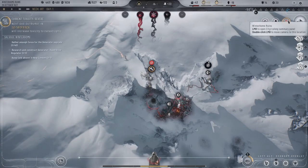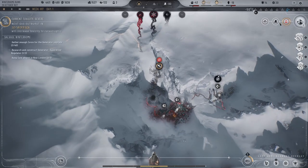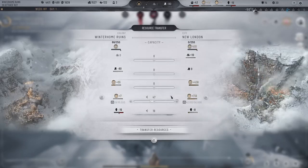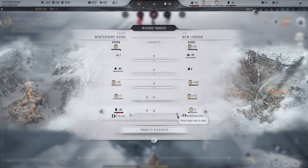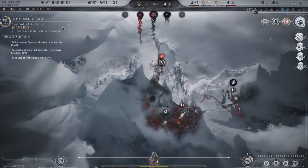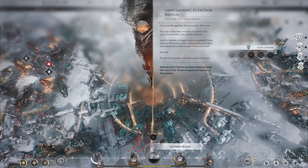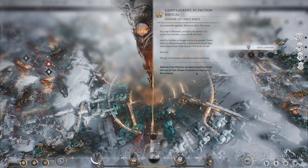Here — you know what, let's also while we're looking at it — resources, let's send that back over here. Winter Home doesn't need stuff. Yeah, there you go — perfect, Winter Home is good, it's all good. 'A future just within reach — we're nearly there. You've shown it's possible to defeat the frost, that this new ice age is simply an obstacle on our way back to warmth. But our path to this point has divided our people — trouble brews in New London. Chart course with care.' Radicals from the Pilgrims are determined to avenge the dream of expansion lost in Winter Home.